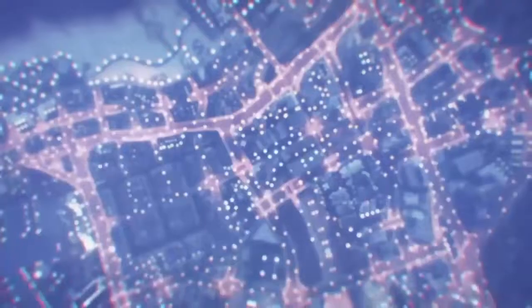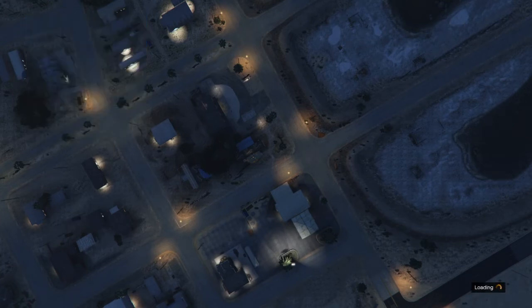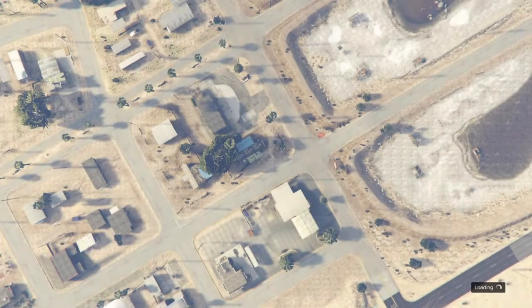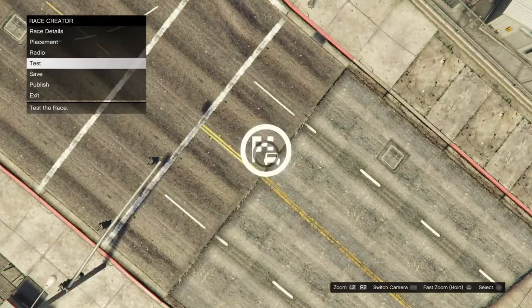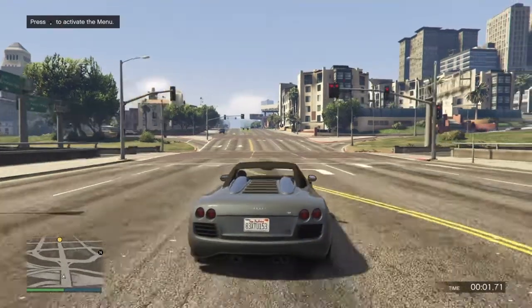Once you are done creating your outfits — whichever ones you wanted with the components to transfer to the male character — just go to pause, online, and go into Creator. Once you are in Creator, go into Load Creation, go to Saved, and click on your race that you created at the start of the video. Once you do that, go ahead and test it, then complete the race all the way to the end.